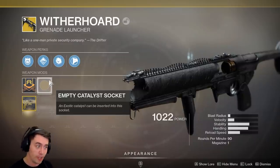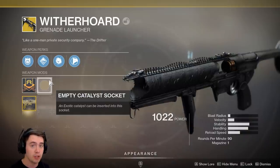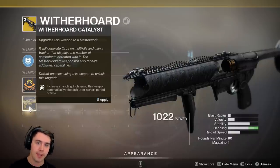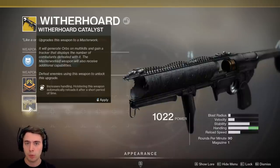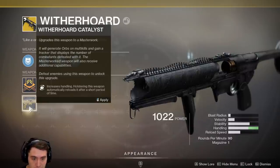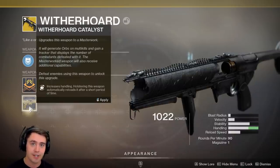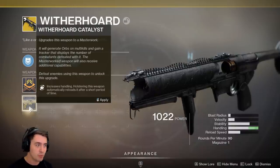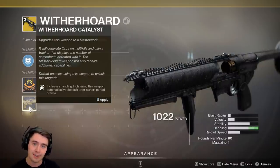If you look up in the game files or on LightGG, it's pretty common knowledge that the catalyst gives you auto-loading holster and maxes out your handling — both amazing for the way this weapon functions. I want to talk about the weapon as a whole before I equip the catalyst and then show the differences. This is probably one of the best exotic catalysts for a gun I've seen in a long time. It is so good that it makes the weapon somewhat like Trinity Ghoul in value. It is an optimal DPS weapon and I definitely recommend getting it.